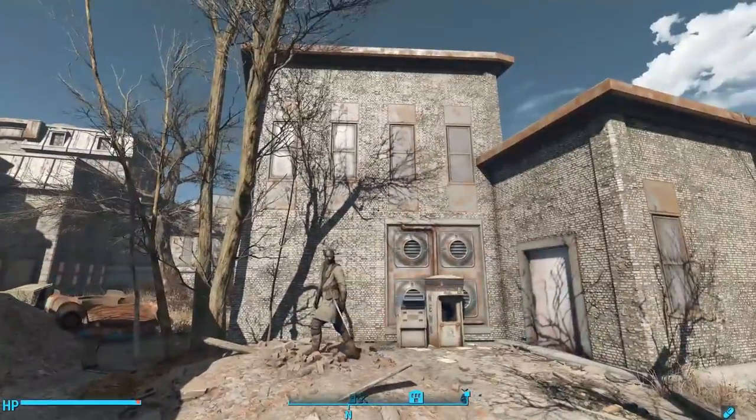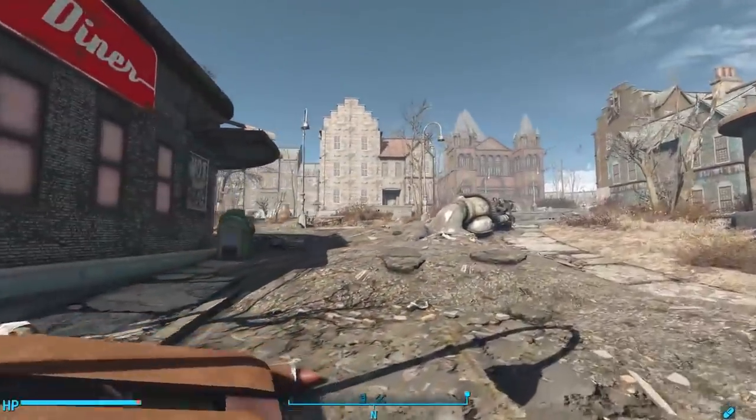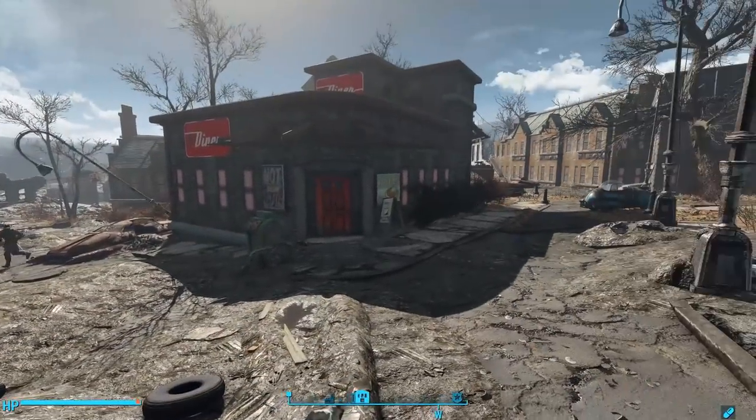The second door brings you right back out to Cambridge. It's an alternative to Home Plate, really — for those of you who don't want a home in the heart of Diamond City but would instead prefer one right here in the ruins of Cambridge. It's a wonderful mod. Thank you very much, Slothy.